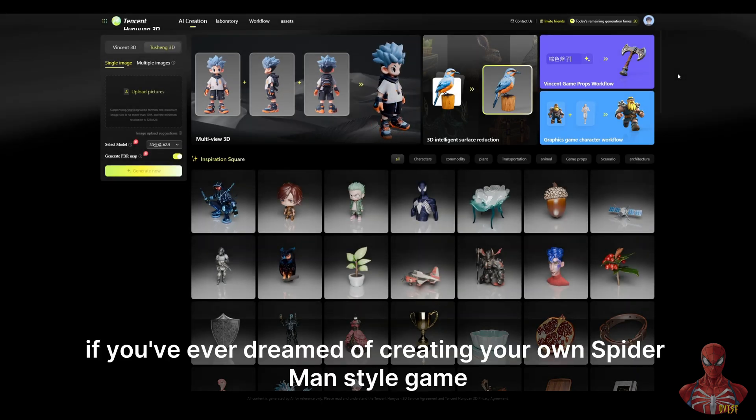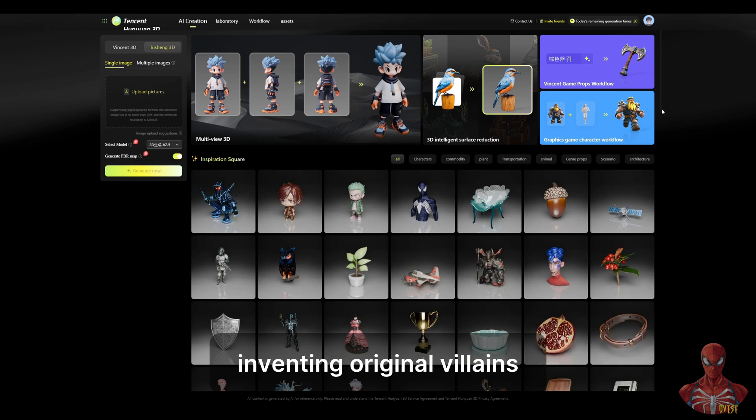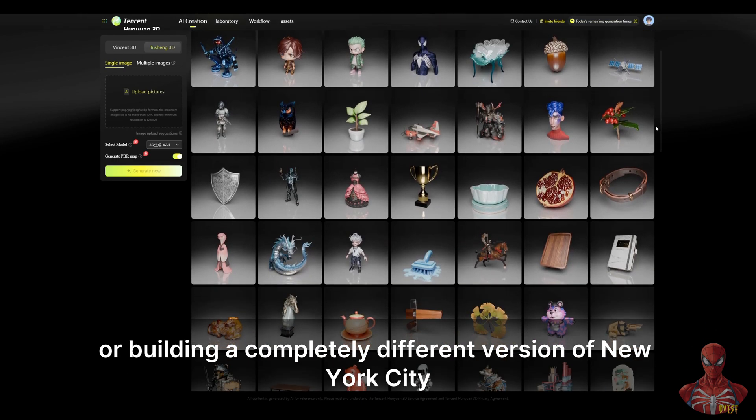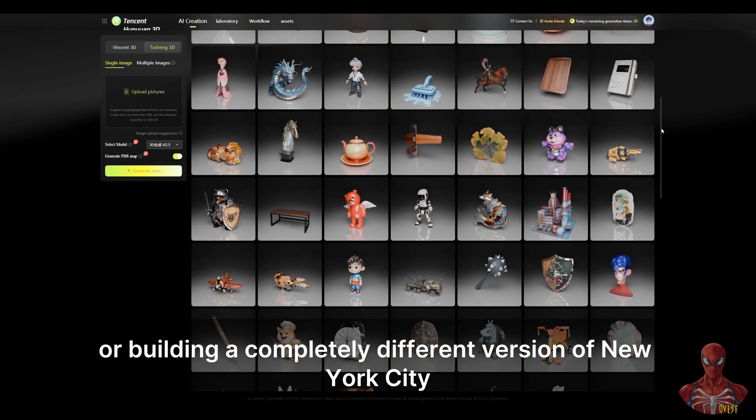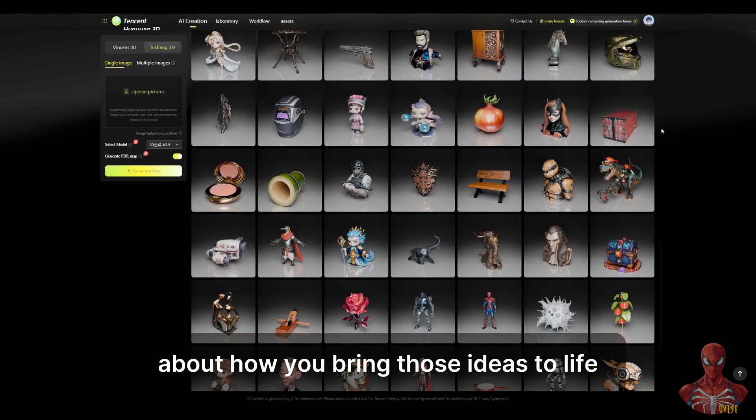If you've ever dreamed of creating your own Spider-Man style game — whether that means designing brand new suits, inventing original villains, or building a completely different version of New York City — there's a new tool launching this month that could change everything about how you bring those ideas to life.